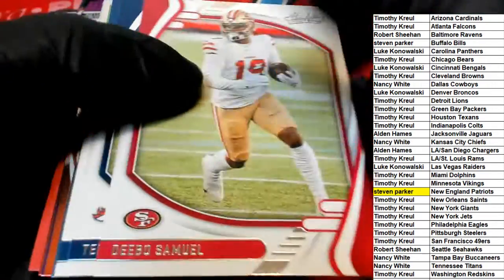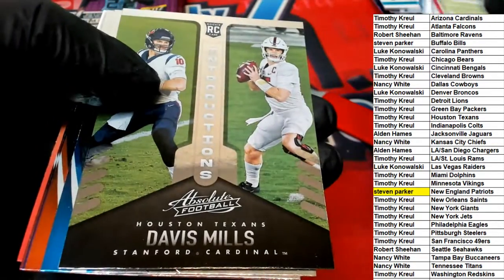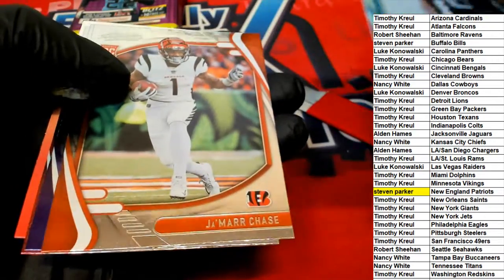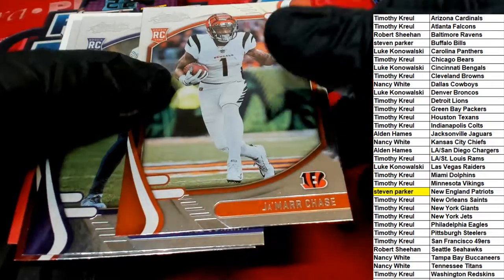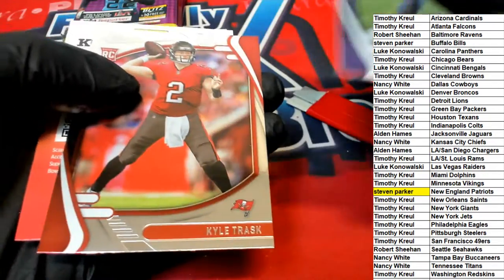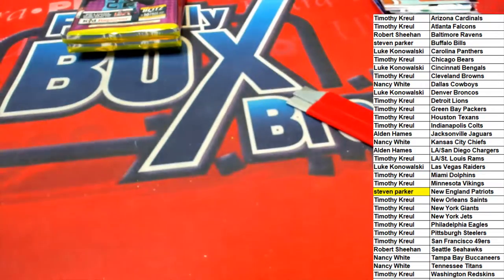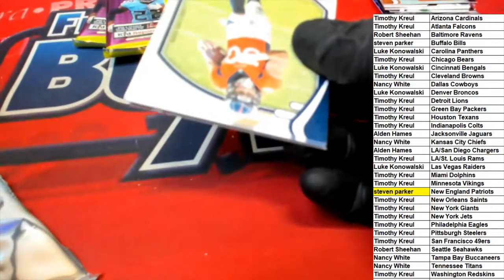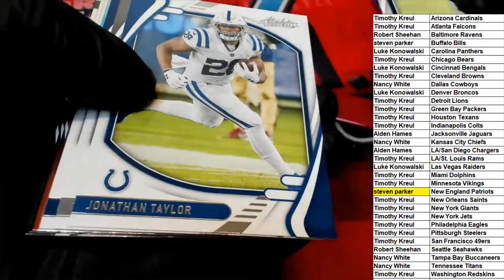Not bad for $11.99 to $11.25 a spot with all the rookie cards coming out. There's Davis Mills for the Texans. Ja'Marr Chase - everybody thinks he's going to be Rookie of the Year, and he very well could be. For the Bengals owner Luke K, that's a great rookie card - congratulations Luke with the Ja'Marr Chase rookie.